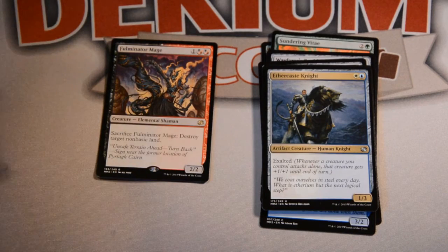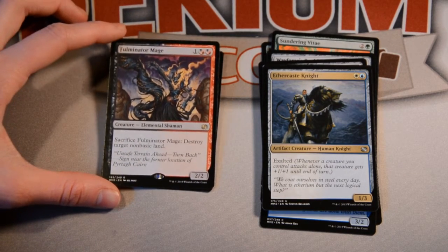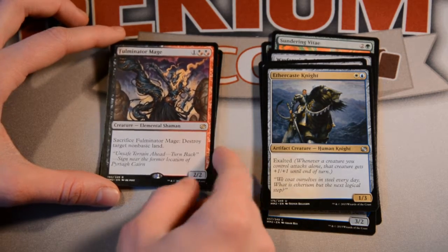Three mana — one colorless and two Rakdos colors. For an Elemental Shaman, you can sac him and destroy target non-basic land, and he's a 2/2. So that's pretty cool.